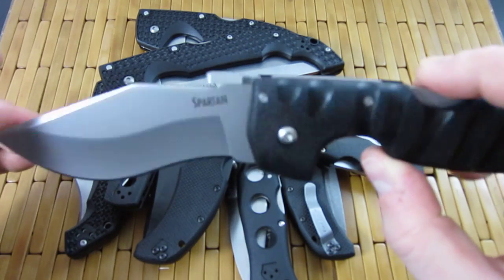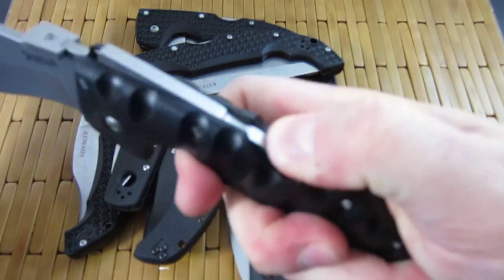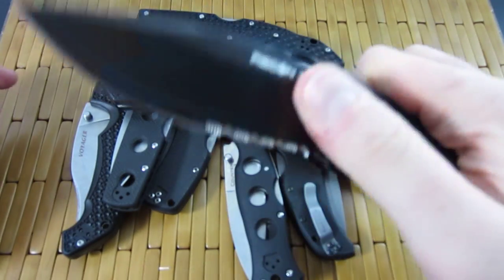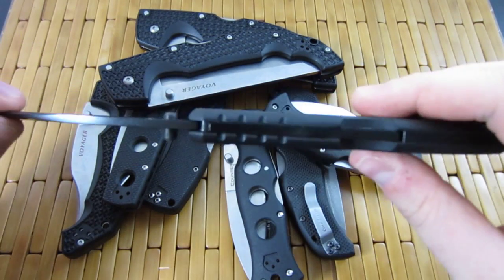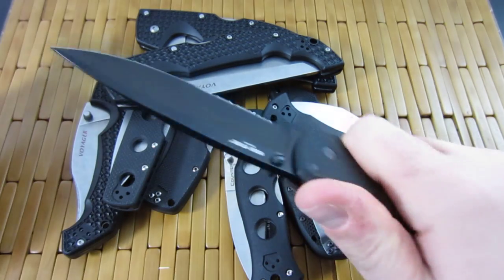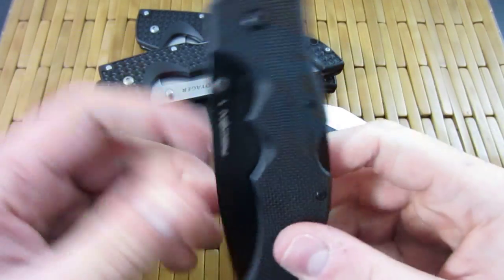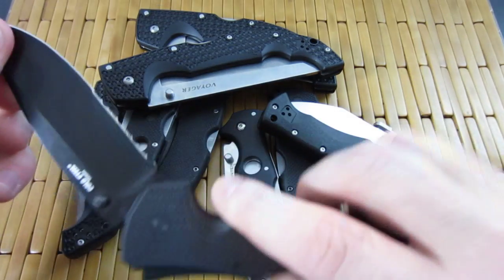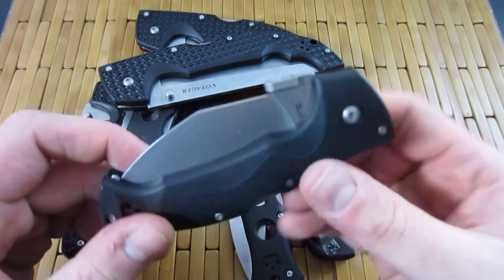Then we've got a Recon One — this is the drop point with serrations. Cool knife, lightweight, rock solid. It has an ugly black coating, but what you're looking for is just a good solid knife you can use without spending a ton of money. The black coating will prevent rust too.